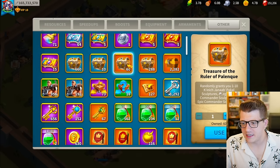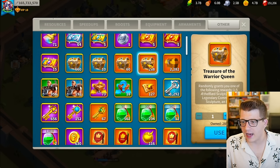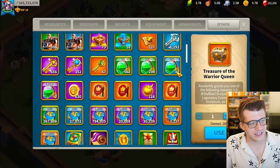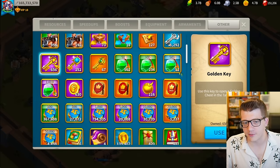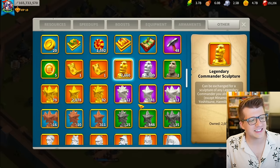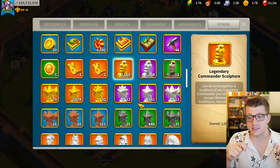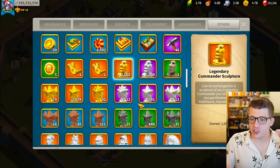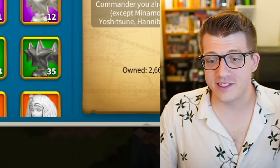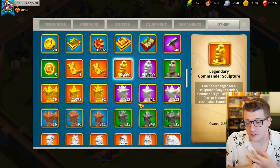Looking at the different coins: 60 Pucal chests - he must be getting those from the daily special offer. 288 Treasure Warrior Queen coins obviously for Ethelflead, 67 sovereign keys, a bunch of gold keys saved up maybe for a potential new civilization coming soon. He has only four skill resets, and 2,660 legendary commander sculptures just sitting around doing nothing - on top of all those commanders we saw with expertise already.